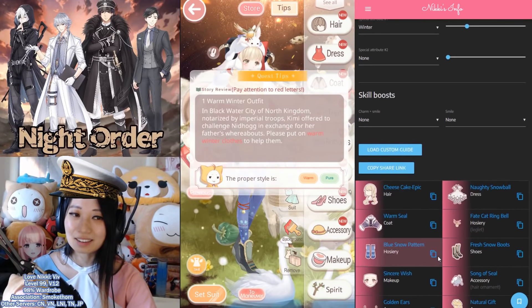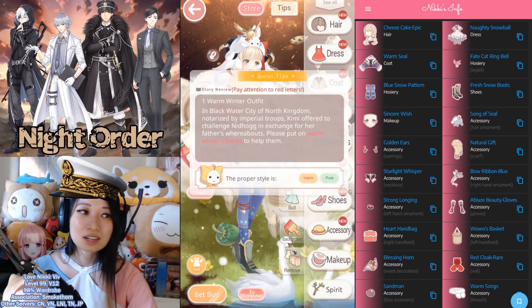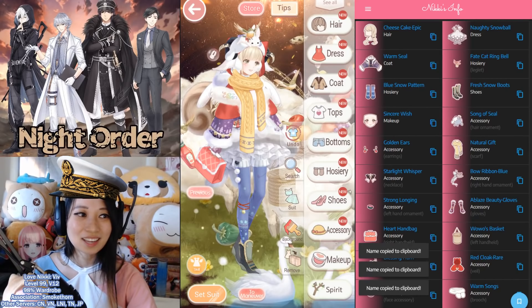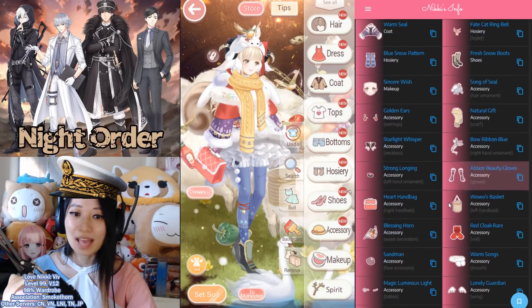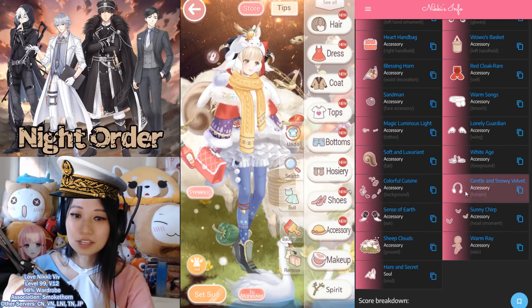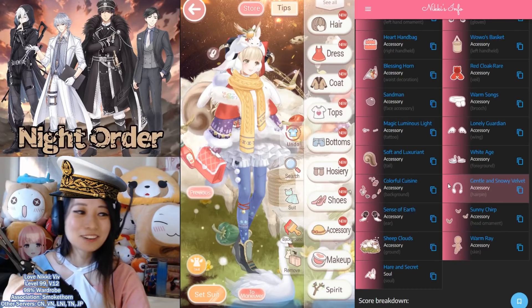Once you have that all set, load a Custom Stage. Over here, it's going to spew out the best items you already own for this stage. For example, I wore this Cheesecake here — I copied this and pasted it in-game. And as you can see, I'm wearing it right now. A Naughty Snowball — yep, I'm wearing this dress as well. A Warm Seal — I'm basically wearing everything here and I copied it over to my in-game. Use Nikki's Info, everyone — this is such a great site. Take advantage of it. Bookmark it; it'll be your best friend.